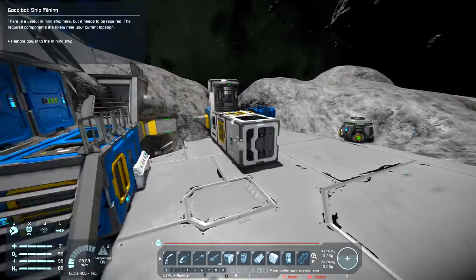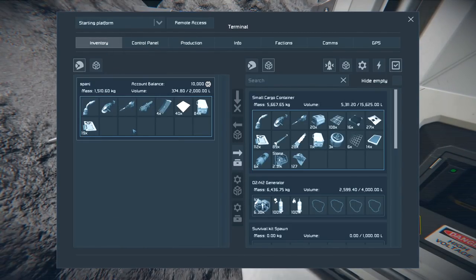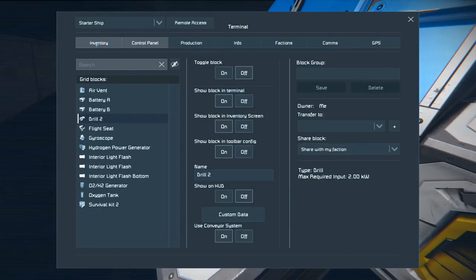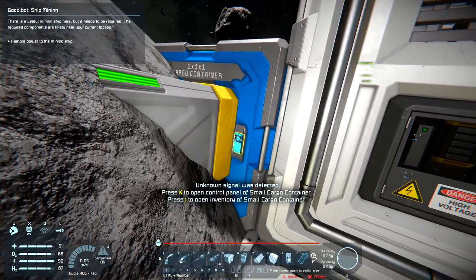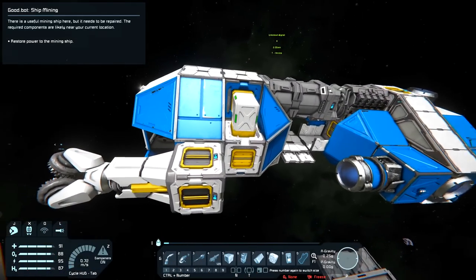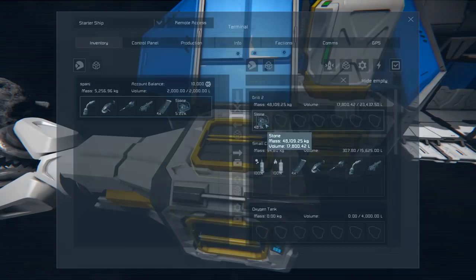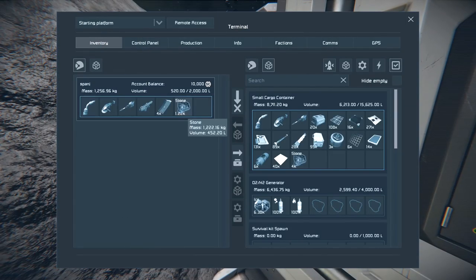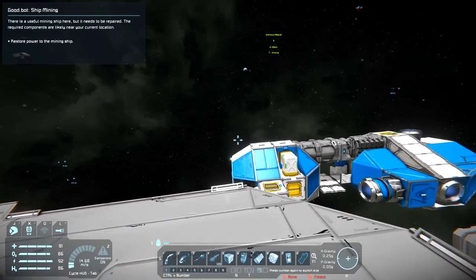I've got to take the stone into my refinery manually because it's not connected to a conveyor anymore. Jesus, that was fun. At least we got a free mining ship over there. There was an unknown signal detected - that's going to get ignored for the time being while I revert the nonsense I did to this ship and put some panels on it so it doesn't start flying apart.